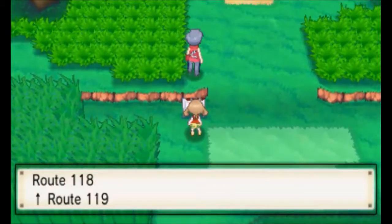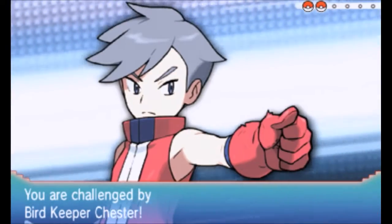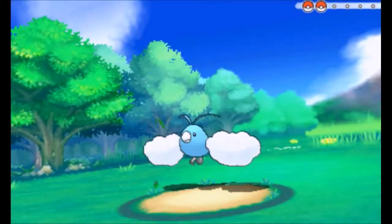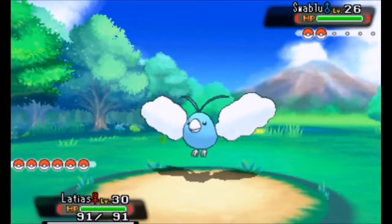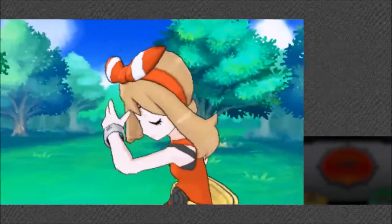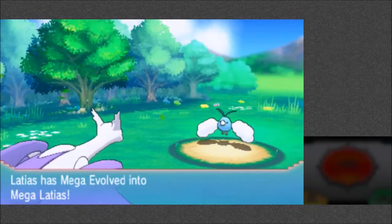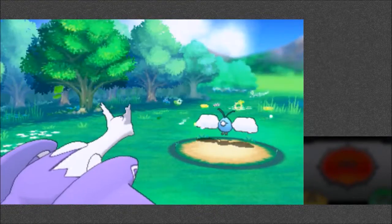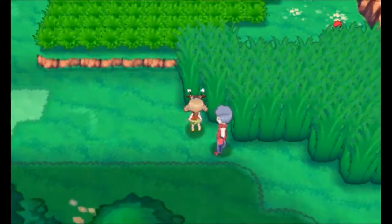Thick grass — don't attack me. Hey, more thick grass. Take flight, my bird Pokemon! Bird Keeper Chester with Swablu. Thank you. Hey, Latias — let's try Mega Evolution and Dragon Breath. Let's check out Mega Evolution. You look like an airplane! I didn't even do anything. They did take flight. Lots of money! And that was just Mega Evolution.